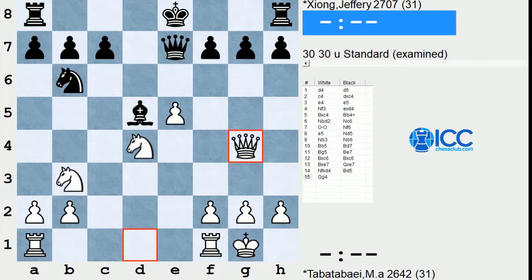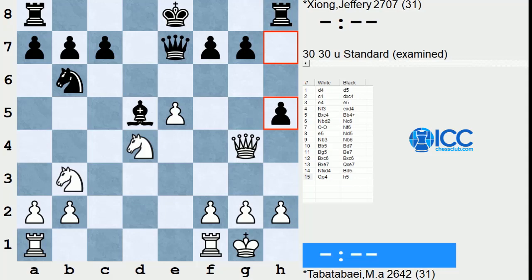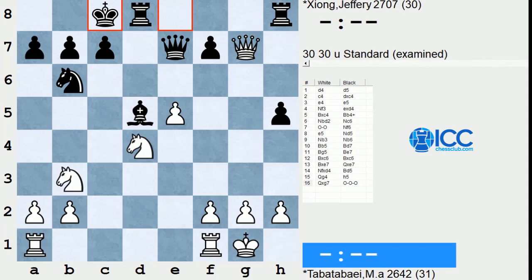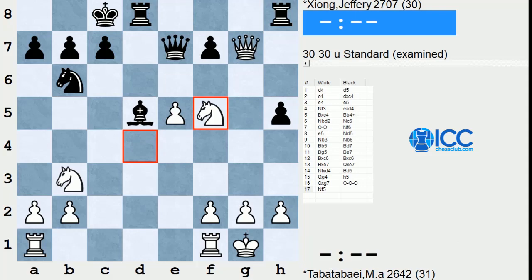Where it gets interesting is right around here — Queen g4. In this position, Black can play g6 or castle kingside; both moves are perfectly playable. But he plays h5. This move is objectively good, but the advantage it has over the other moves is that after sacrificing this pawn, Black gets free and easy play and White has to start worrying about his moves. From a practical standpoint, it's just comfortable playing that position.